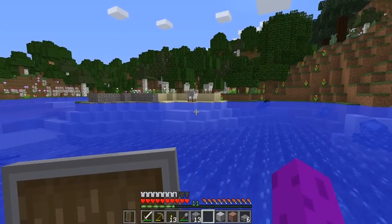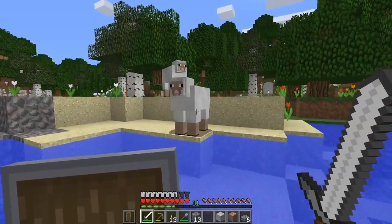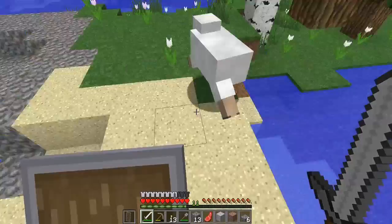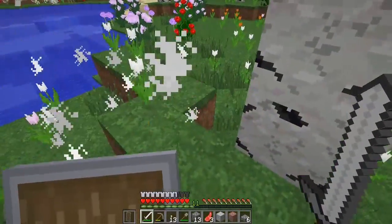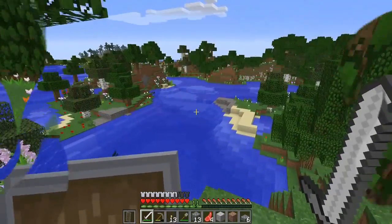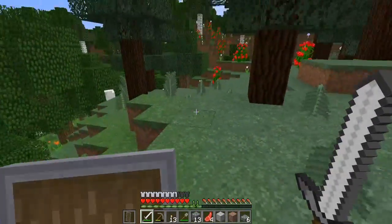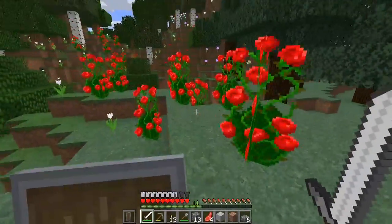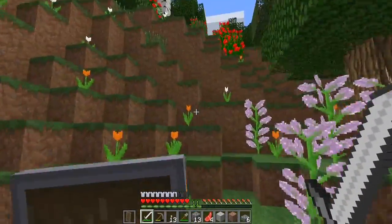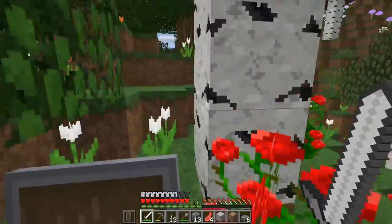Come around the corner and what do I see — three little sheep staring at me! No more nighttime for us boys. There are extra sheep here too so I don't have to feel as bad about slaughtering them since I didn't bring shears. One more and we'll be able to make a bed. This flower forest is way bigger than I originally thought — it seems to go in a strip all the way through here and maybe over this hilltop.